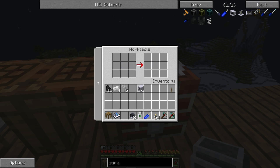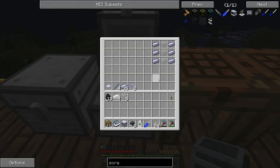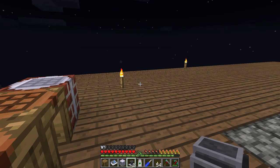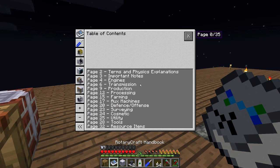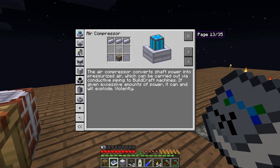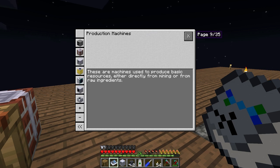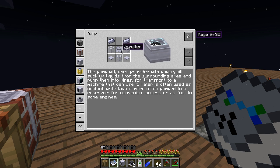I totally forgot — I'm going to need to make a pump as well, because the fermenter needs water. Let's quickly go through the recipe book — I'm looking for the pump. There we go: pump. And liquid pipes — we're going to make those next, it's not too hard. Okay, so we're going to make some liquid pipes.